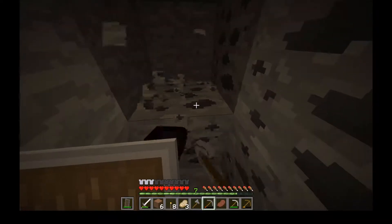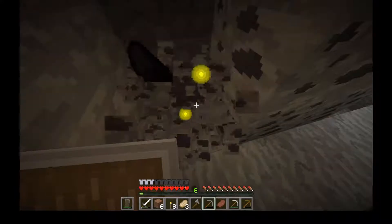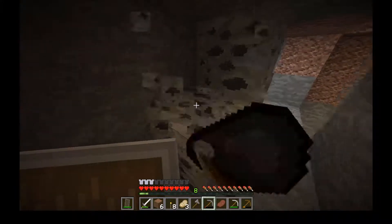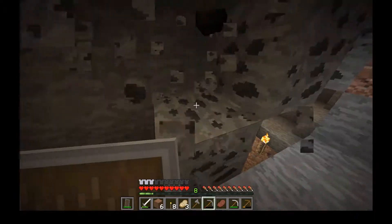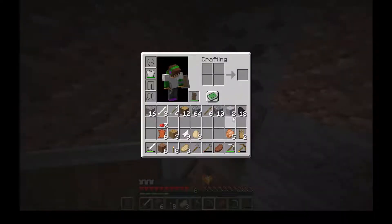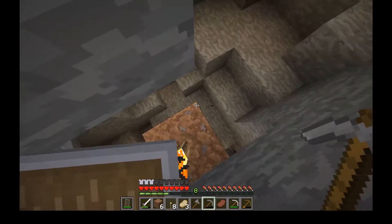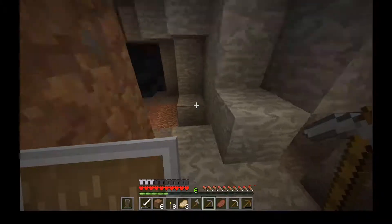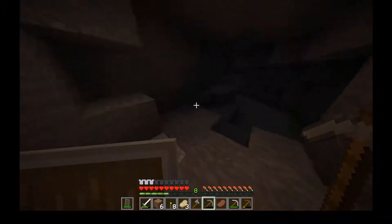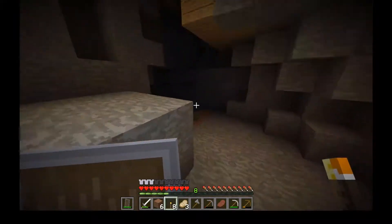First off we need some coal for torches and smelting, because if we get a little bit of iron this time around we're going to want to smelt it. So I figured we might explore this cave a little bit and try not to die — that might be the objective for this episode. We're going to get some coal here, looks like a good amount.